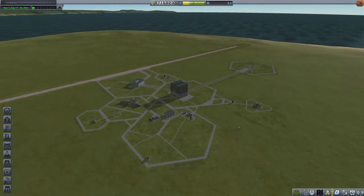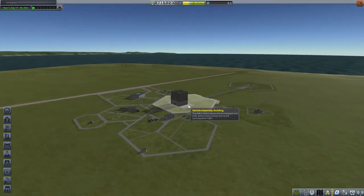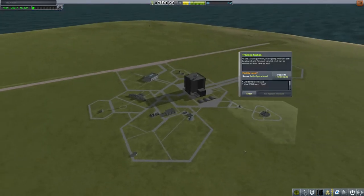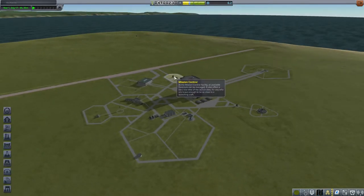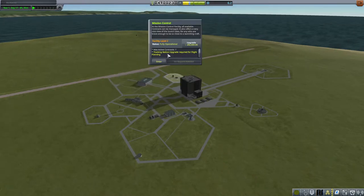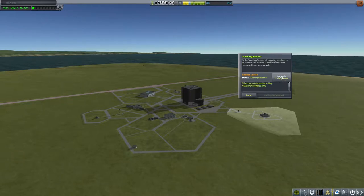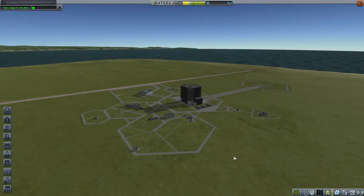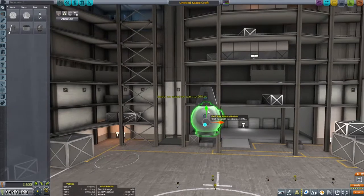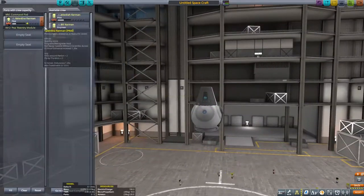Speaking of the craft, a mission of such magnitude is going to need more than 30 parts. So we set aside nearly a quarter — actually over a quarter — of our money to upgrade the Vehicle Assembly Building. This gives us access to 255 parts, which is a great number that we should be able to do just about anything we need to do with, including our first ever moon landing.